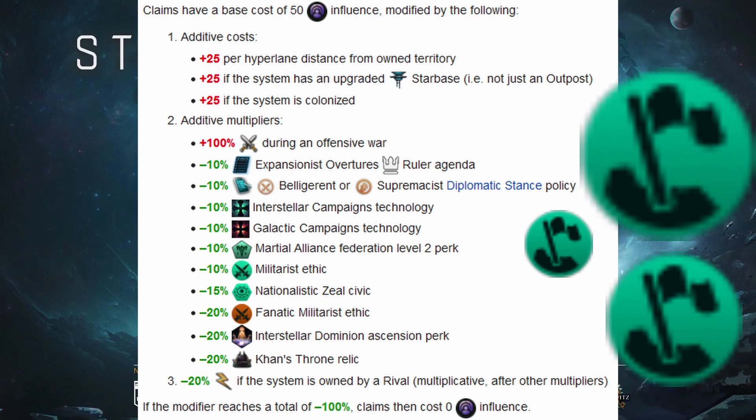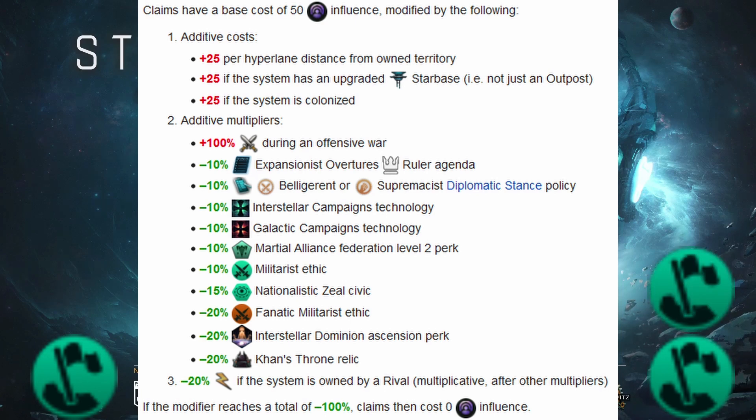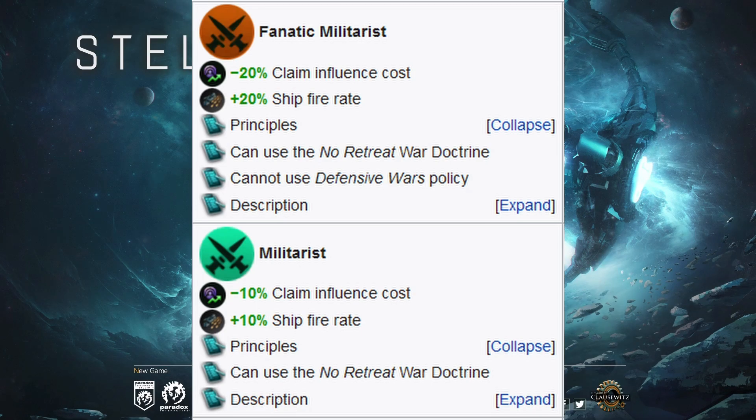For example, if you are fighting a war with your neighbor who is an ally and both of you have claims on the same system, the system at war's end will go to the empire with the most claims. If you have the exact same number of claims, it goes to the oldest claim. So your claim influence cost reduction can help you secure additional systems, either during an offensive war with an ally or before you go to war.